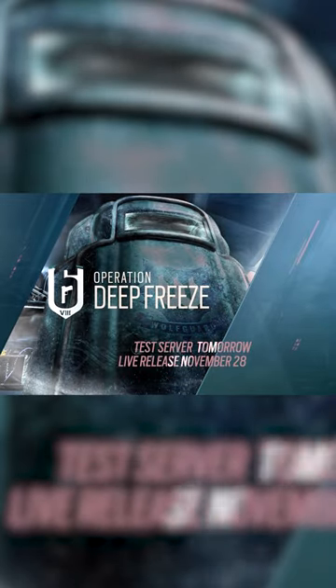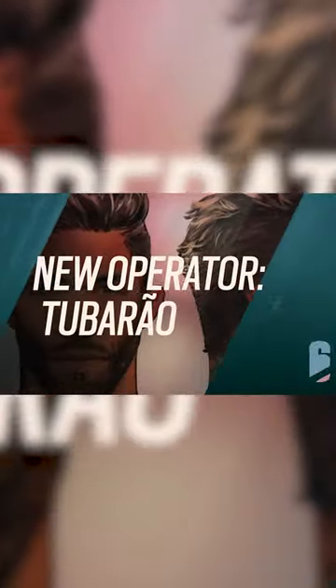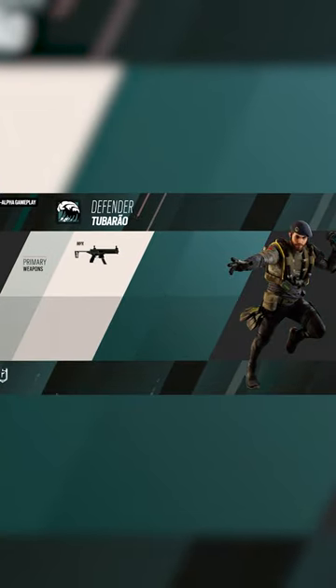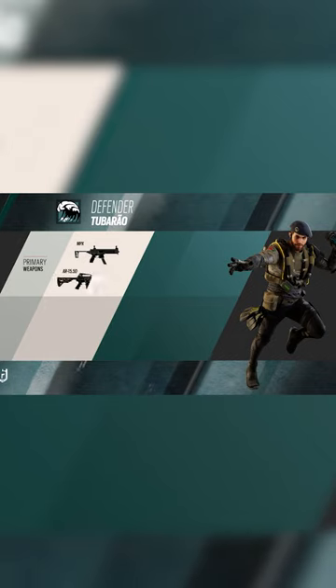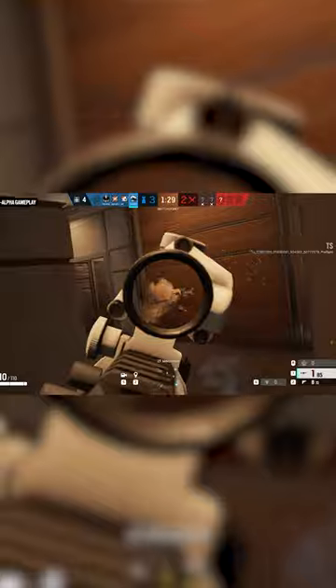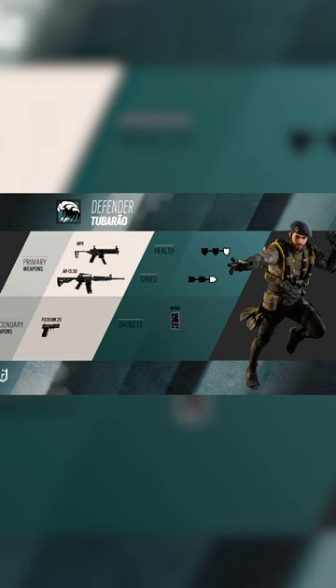Here's basically everything you need to know about Operation Deep Freeze. Starting off with the newest operator, Tubaru. Tubaru is a two-armor, two-speed operator with his main weapon being the NPX — that also works — we got the AR-15 of Maverick and the P226 MK as the secondary pistol.